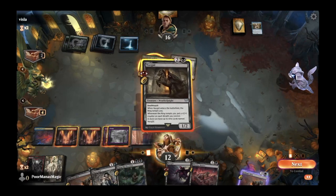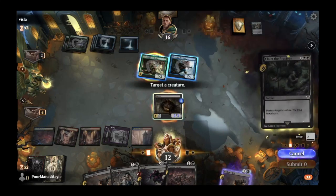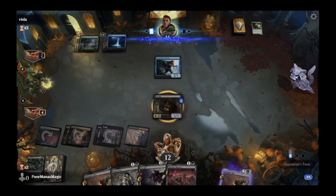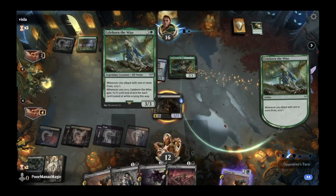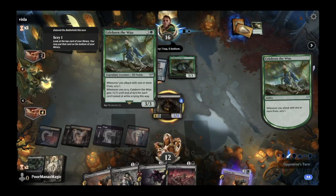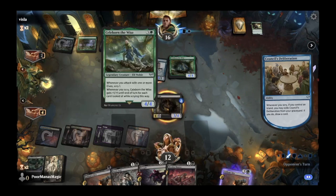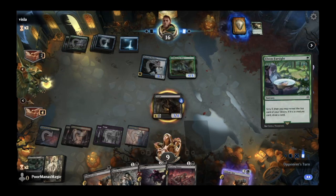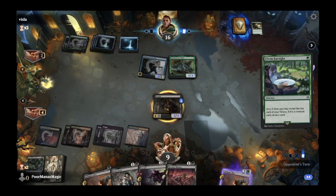This time we play one Nazgul and then Claim the Precious — getting a little tired of their scrying. We take out their legendary creature, get tempted by the ring, and pass the turn. They play out Celeborn the Wise — whenever you attack with one or more elves, you scry, and whenever you scry, Celeborn gets plus one, plus one until end of turn for each card looked at while scrying. Obviously a very effective card.